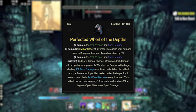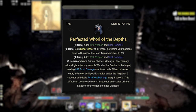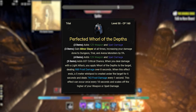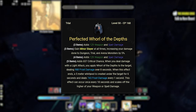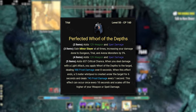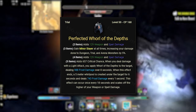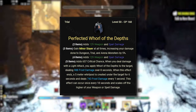On the back bar we are using Perfected Whorl of the Depths. This is a trial set from Dreadsail Reef — you can do it on normal or vet. It gives two lines of weapon and spell damage and minor slayer. The fifth piece gives crit chance if you have the perfected version. When you deal damage with a light attack, you apply a whorl to a target that deals damage over eight seconds. When the effect ends, a five-meter whirlpool is created under the target for six seconds dealing additional damage every second, once every 18 seconds.